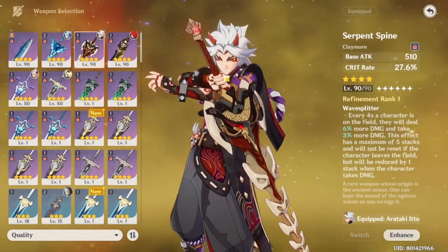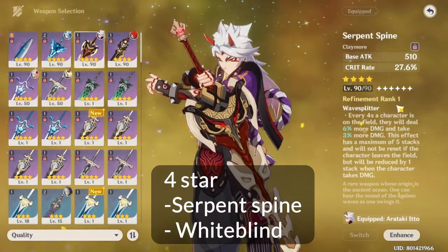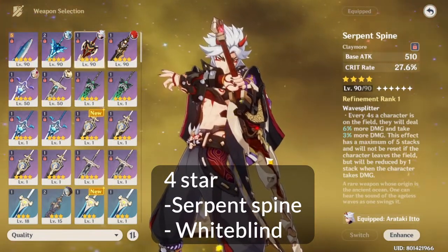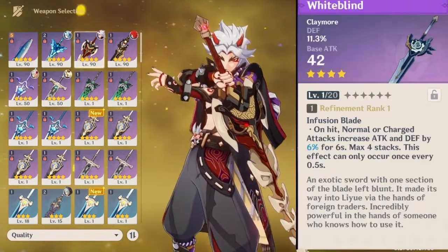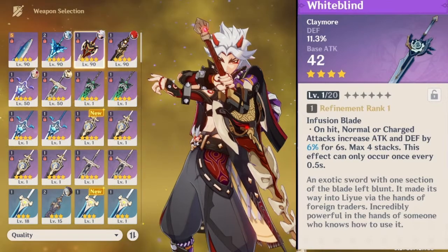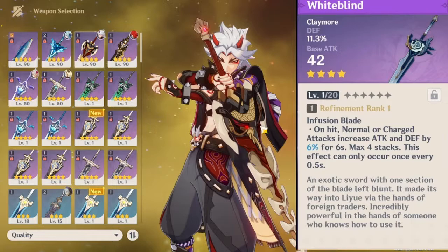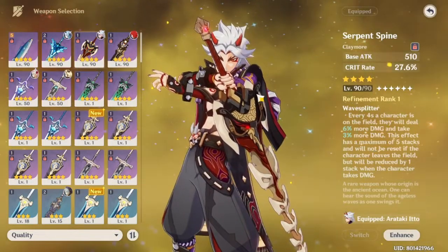For 4-star weapons, the first recommendation from the battle pass is Serpent Spine — it gives critical rate and stacks that add 6% more damage every second, which is very good, especially at refinement 5. If you don't have that, the free-to-play option is Whiteblind, which scales on defense and its effect increases attack and defense for 6 seconds on normal and charge attacks — everything utilized for Itto.